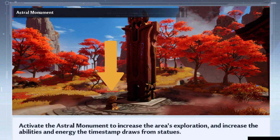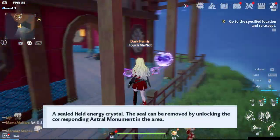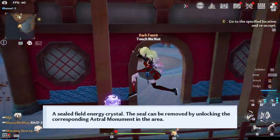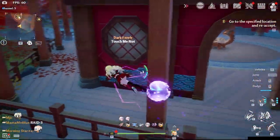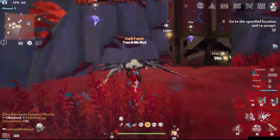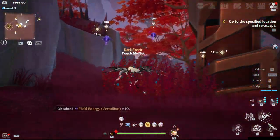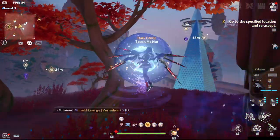Astral Monuments. Before exploring a certain part of the map, always make sure to activate these things first because: one, they reveal concealed field energies; two, it allows you to interact with the exploration points in the surrounding area — meaning you won't be able to activate some exploration points if you don't activate Astral Monuments.